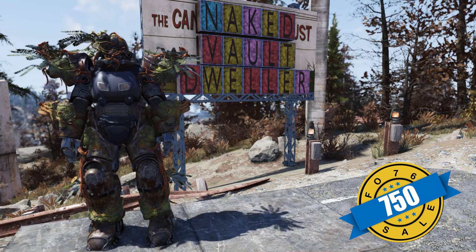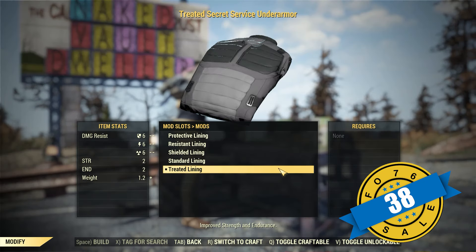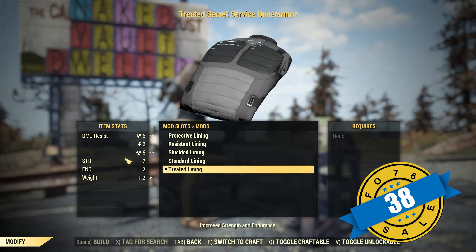Finally, the last plan in Minerva's sale this week is the Treated Lining Secret Service Under Armour — it is $38 gold bullion. By the way, this one also is a mod for your Under Armour.